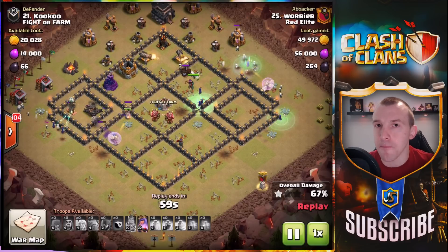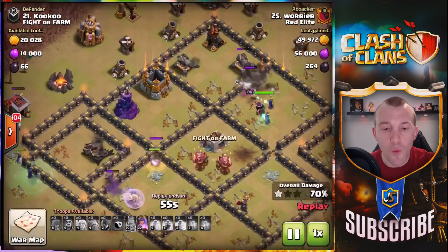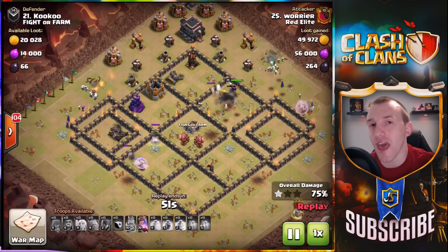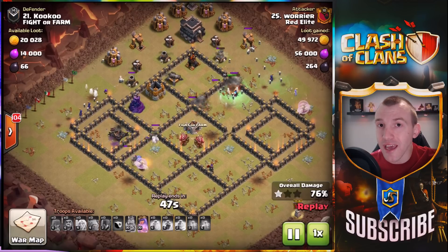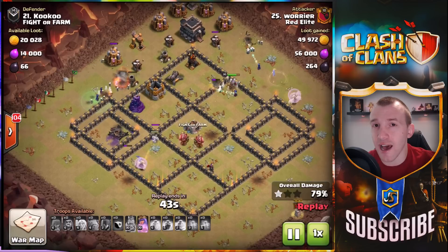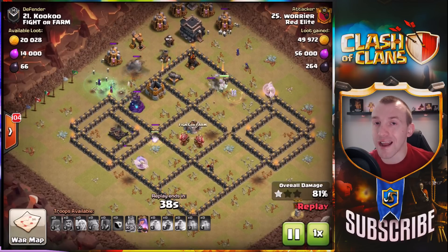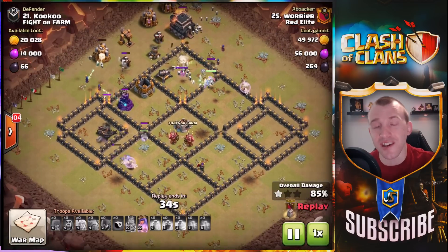If you know that a giant bomb is there, you can take in a giant or a hog rider. But when you see mortars on the outside like this, that is why they are there — to stop giants and hog riders walking in and setting off that giant bomb. So if you see mortars on the outside, be suspicious of giant bombs on the outside. You might have to test for that, or consider taking healers in to protect your Witches.